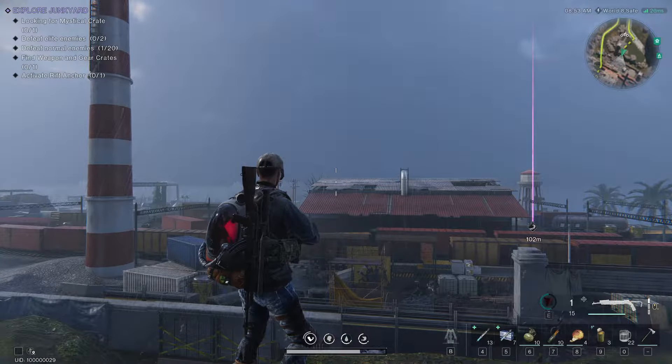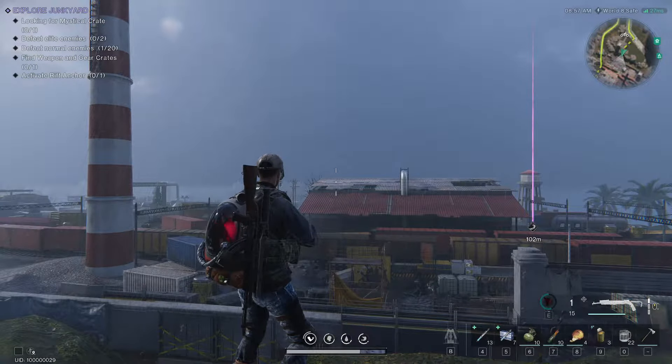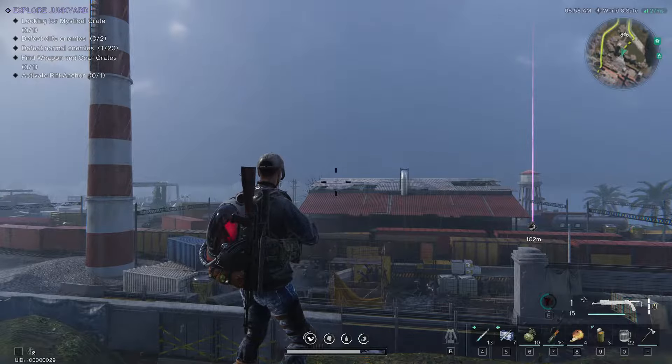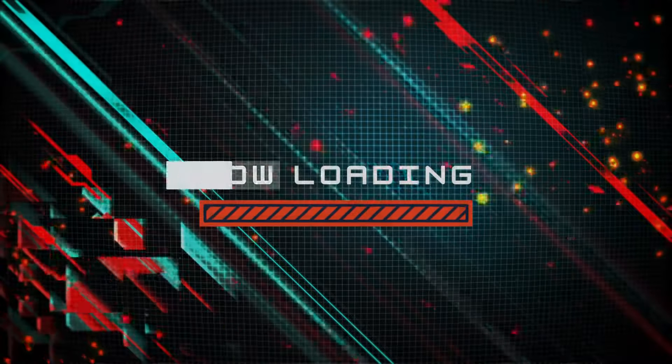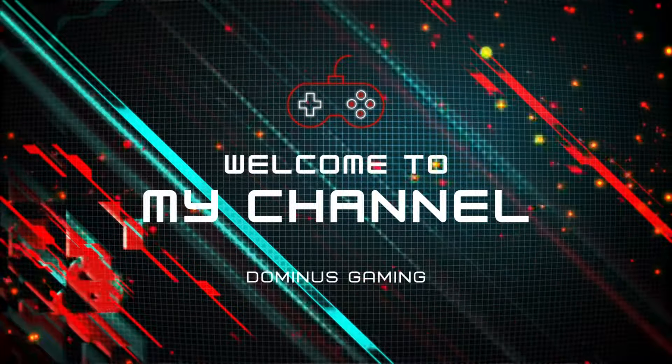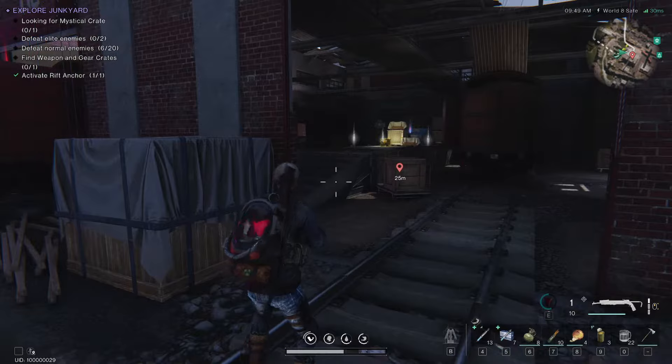Hey guys, Dominos here with another zone guide. Today I want to show you how to explore the Junkyard — where to look for the mystical crate, elite enemy spawns, weapon and gear crates, and any collectibles worth mentioning. I hope this video will be helpful, so let's get into it.